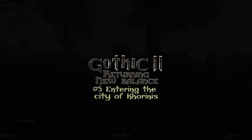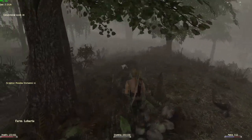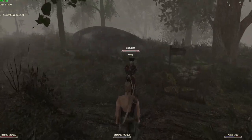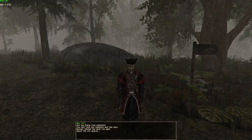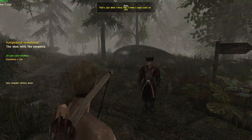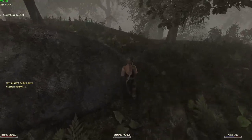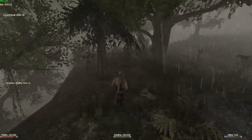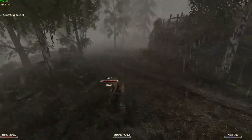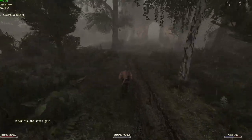Hello guys and welcome back to another Gothic 2 Returning experience with Miss Livers on Lobart's farm. We are headed to town, finally. But first we're going to meet a very special pirate. Her name is Greg — sorry, Captain Greg. Greg has like five different dialogue options, but you just choose the first one so you skip the rest, and just give him the farmer clothing. That way you'll get some extra experience and some extra gold from him. This only works if you're playing Returning — in the base game, Greg doesn't even exist, but in the gold edition he's still there.